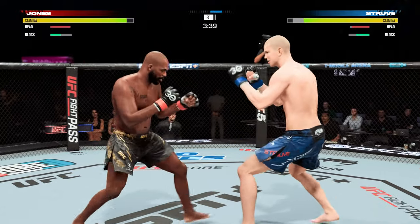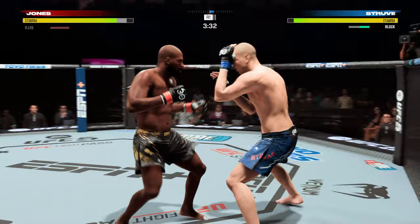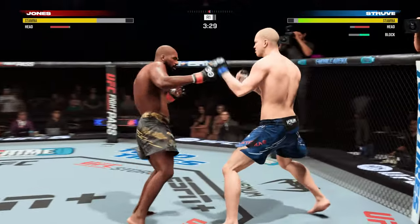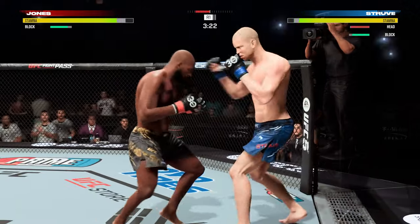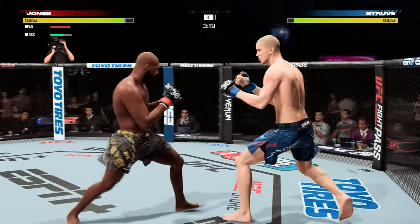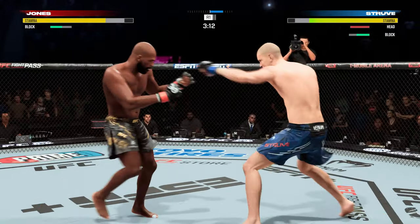Head kick attempt — it is blocked by Struve. No surprise to see Jonny Bones Jones open with some of those long-range weapons and finding some early success in this. That's exactly what he does — he throws the front kick to the leg and those lead kicks to the body. He's long, and 6'4" with a weapon.